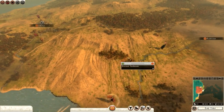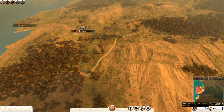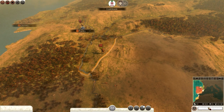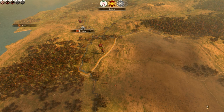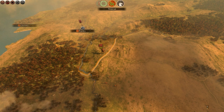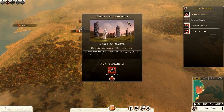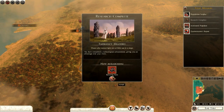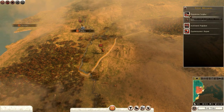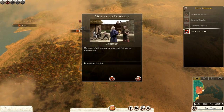I'll probably wait this turn just so I can get my spy into Khartouba before I declare war — then end turn once more and see what happens. Research is complete and now researching battering ram, which is good. There's also a population surplus in Galicia — I'll check that out shortly.